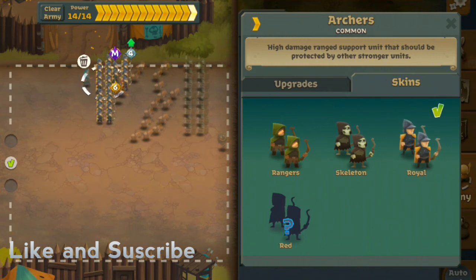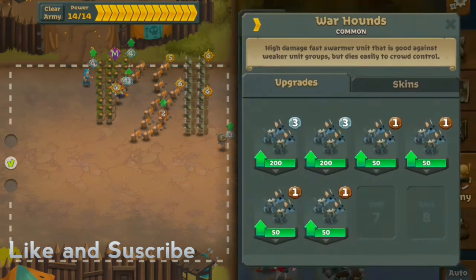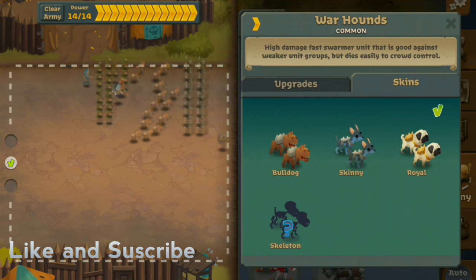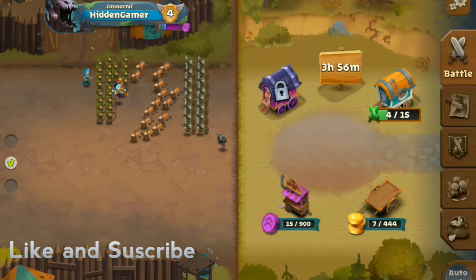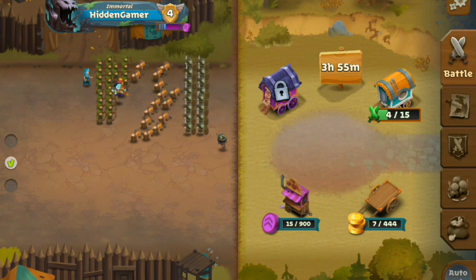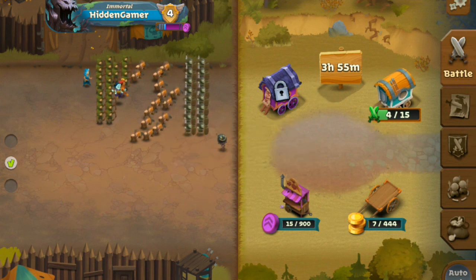We do have two skins — royal and skeleton — plus the default one. You can get loads of skins if you play while the game is in beta. We have our royal skins too. Anyway, I think that's going to wrap up the video — make sure you like, subscribe if you're new, join the Discord server in the link in the description, and follow me on Twitter at HiddenGamer7 with capital H and G. Hope you enjoyed — peace!